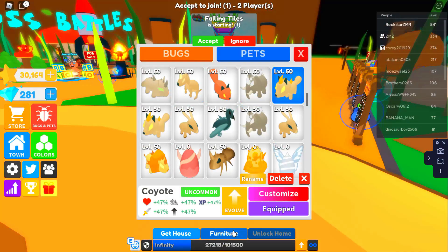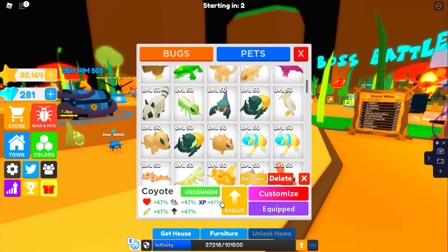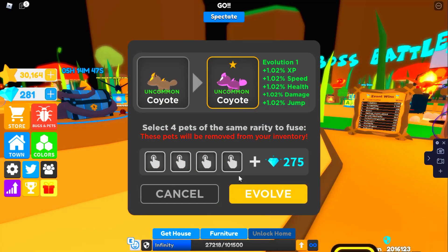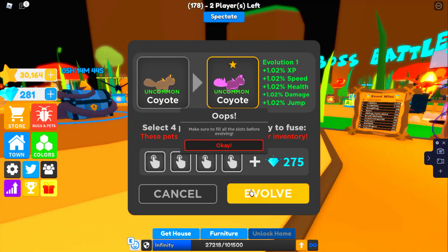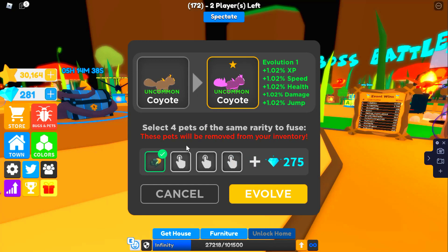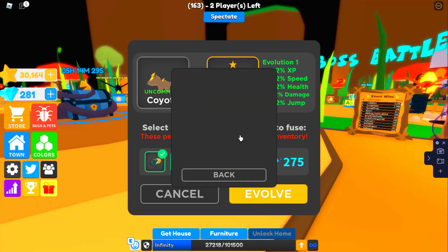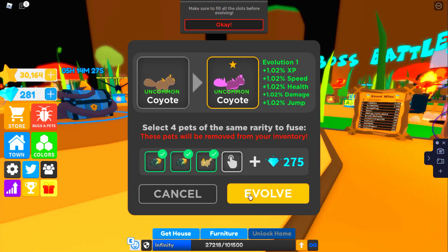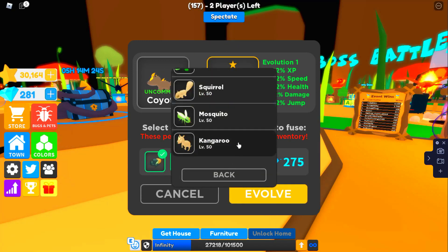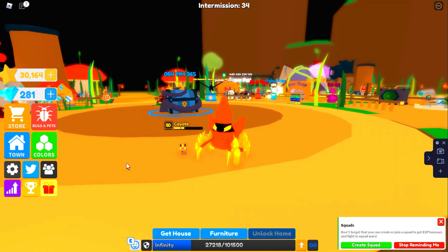I'm going to choose two coyotes and two battles to level up my pet. Let's press evolve — oh, we need to fill those spots. Let me press my battle, and then let's go to the coyote... where's my other coyote? I think I'm going to change my mind and go with my alligator so I can involve my alligator instead.